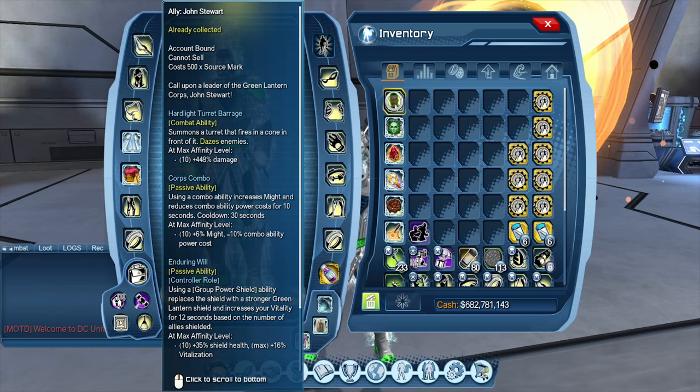We have Enduring Will: using a group power shield — which is a control supercharge ability — replaces the shield with a stronger Green Lantern shield and increases your vitalization for 12 seconds based on the number of allies shielded. At rank 10 that's a 35% shield increase and a 16% increase in vitalization.